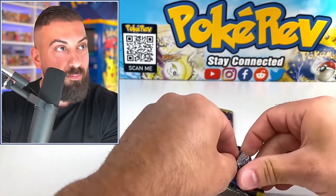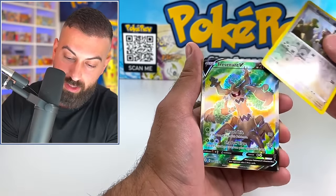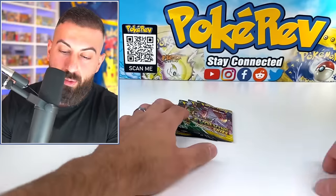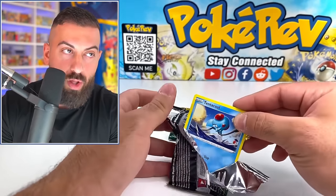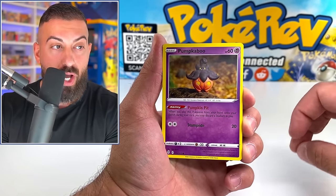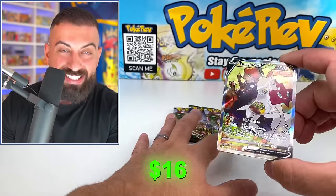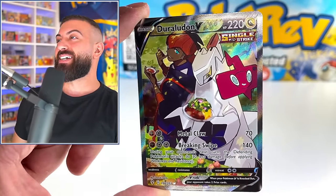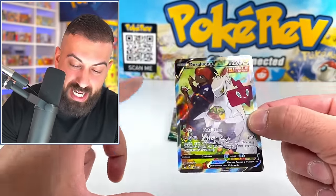I really feel like that's probably one of the craziest pulls ever for Evolving Skies. My heart is still just going — I can't believe that. Trevenant V! Regular full art! Let's go! And by the way, I'm pretty sure there are a bunch of packs from the miscut batch out there, whether they're in Pokey Rev packs or booster boxes that I've sold. If you've ever bought Evolving Skies from me and you have sealed packs, you might want to consider opening them — there's a good chance. We got another alternate artwork!